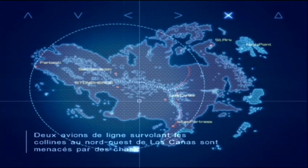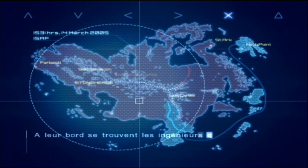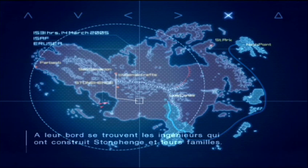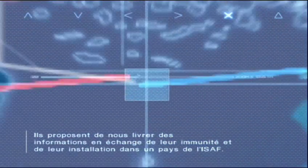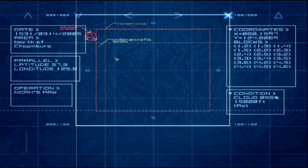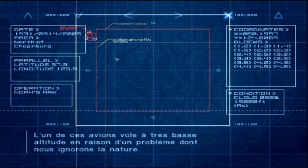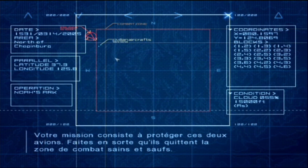Two civilian aircraft flying through the hills region northwest of Los Canas are under threat of attack by Illusion fighters. On board are the engineers responsible for Stonehenge, as well as their families. They are offering information in exchange for amnesty and permission to defect to an ISAF member state. One of the aircraft is flying at an extremely low altitude due to some unknown problem. Your mission is to protect both aircraft from enemy fighters. Make sure they exit the combat area safely.